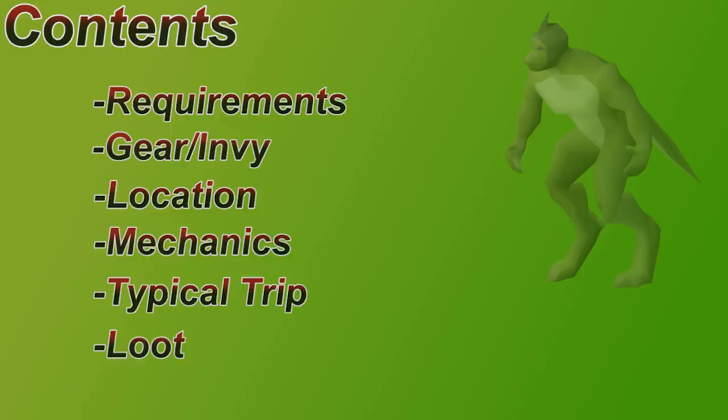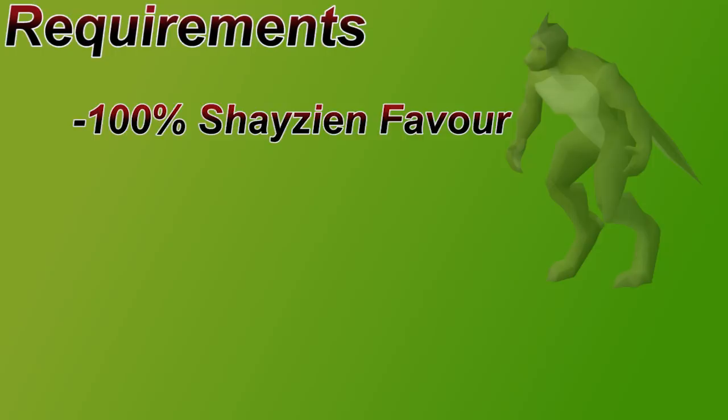To fight Lizardman Shamans you're going to need 100% favor in the Shayzien house. Shayzien is really one of the fastest houses to get done, so this is not a very difficult requirement overall. This is going to be a ranging guide, so I suggest having 75 plus range to fight these. Not only is that the requirement to wield a toxic blowpipe, but it's a pretty good milestone to get started. The higher your range level is, the faster your kills are going to be.